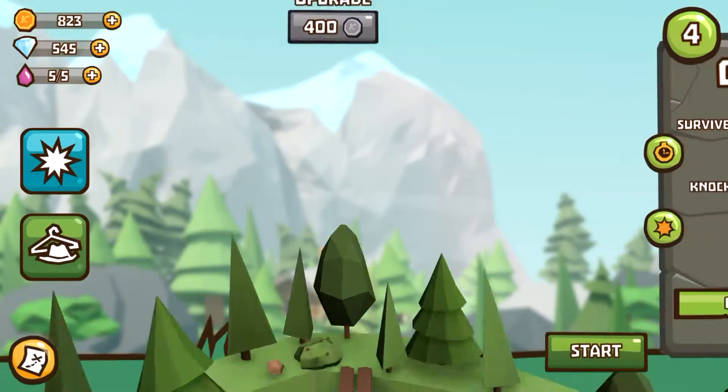So this is the title screen — go ahead and tap play. There are a few different worlds, as you can see. The game is level-based, so you do have to progressively unlock levels in order to continue. Tap on a level to get started.